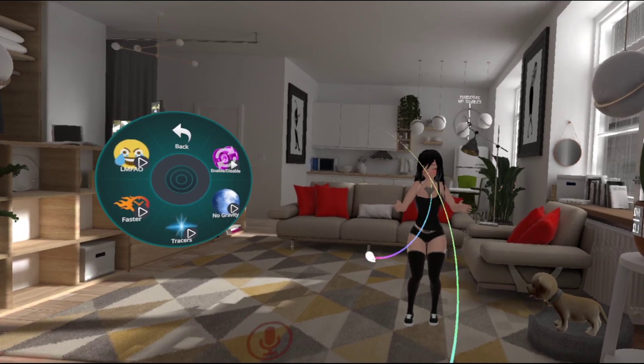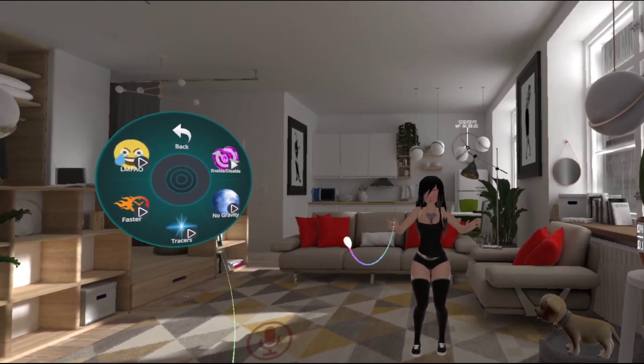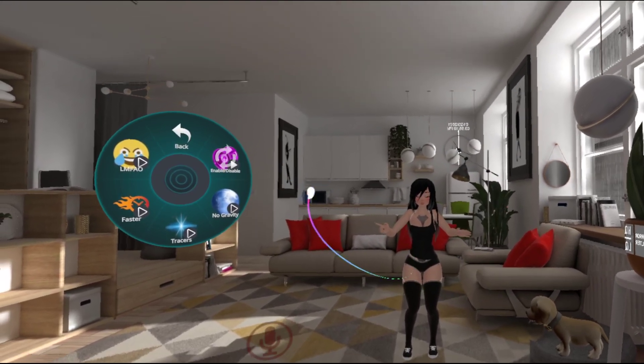Either hand works because you can switch between hands by simply switching which hand has the finger point gesture. So if I point with my right hand, it'll swap. If I point with my left hand, it'll swap back.